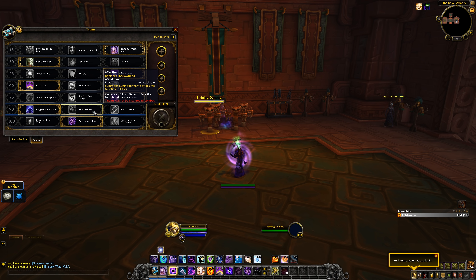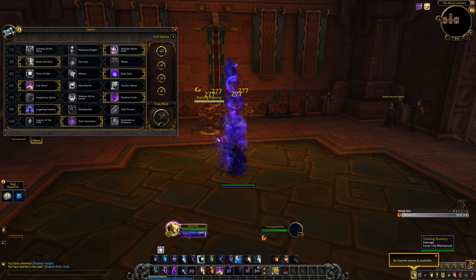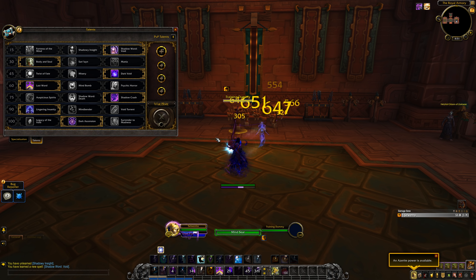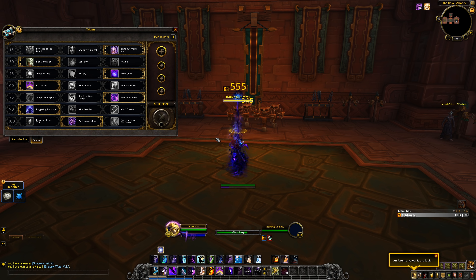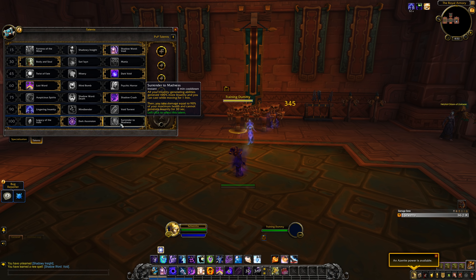Mind Bender is still here; Shadow Fiend now gives 3 insanity baseline, so Mind Bender just provides shorter cooldown and double the insanity. Legacy of the Void returns slightly different but with the same idea. Dark Ascension is new — gives more burst, a cooldown to instantly activate Void Form, dealing Void Eruption damage and granting 50 insanity in AoE. You can use lingering insanity to stack haste, but it doesn't fix the core issue. Surrender to Madness feels kind of useless now — it was nerfed, only lasts one minute, doesn't kill you when it ends but prevents heals and is on a global cooldown.